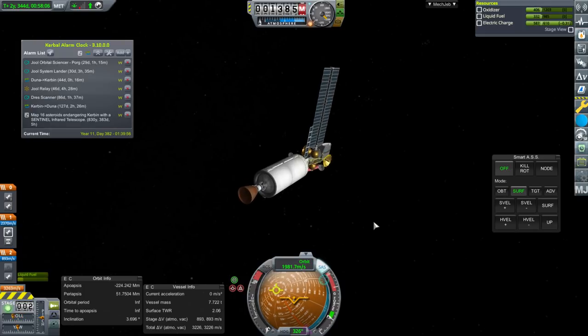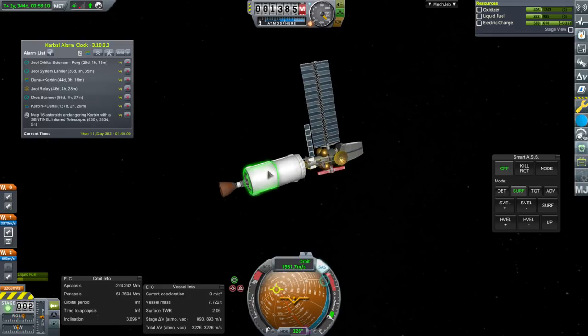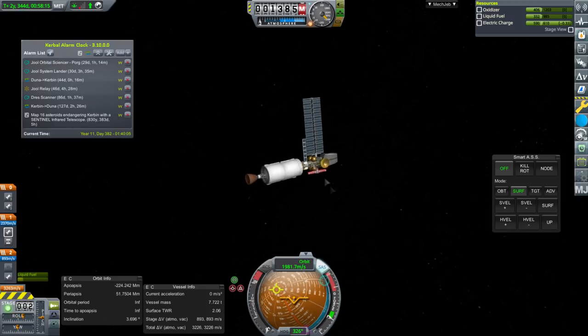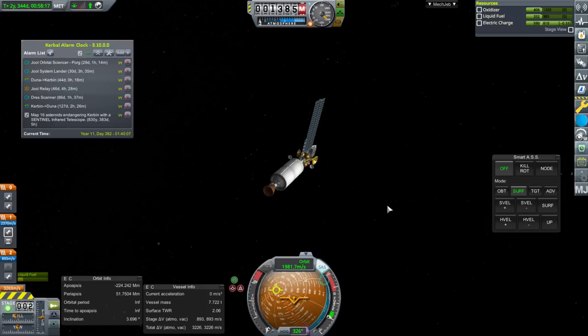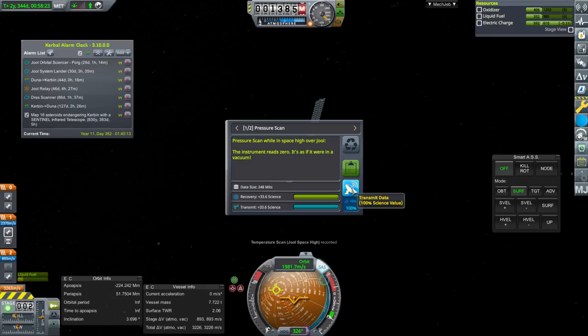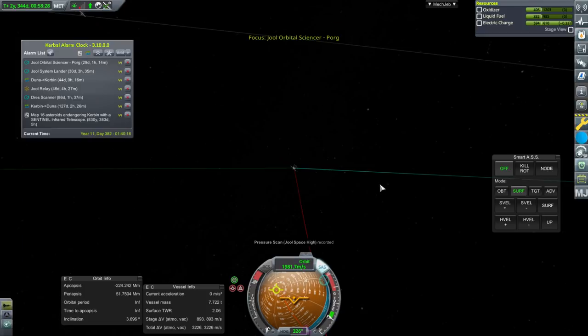For now we focus on the JUUL orbital scanner — power is good at least, even though it busted one of the solar panels, and we'll see how it does. We can probably do some science here. Indeed, high over JUUL we haven't done this science: pressure scan and radiation scan. So science right away.